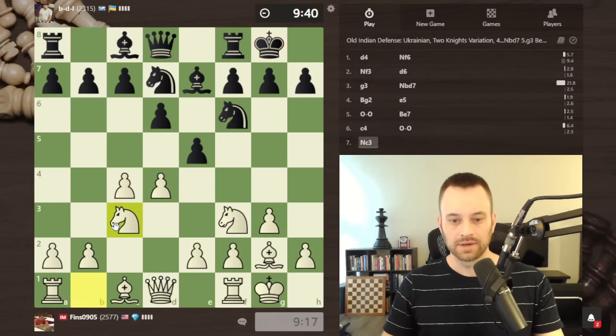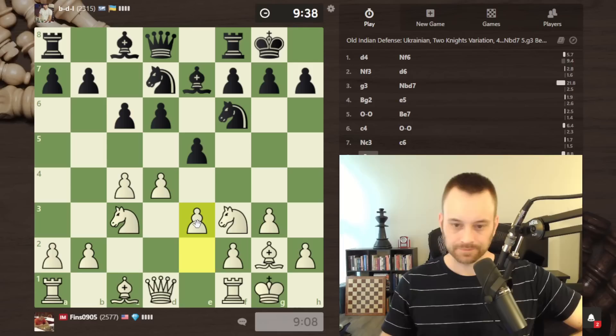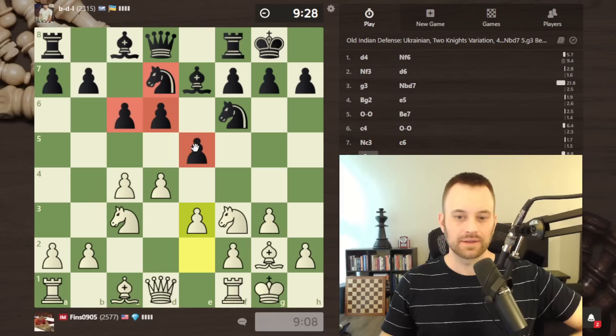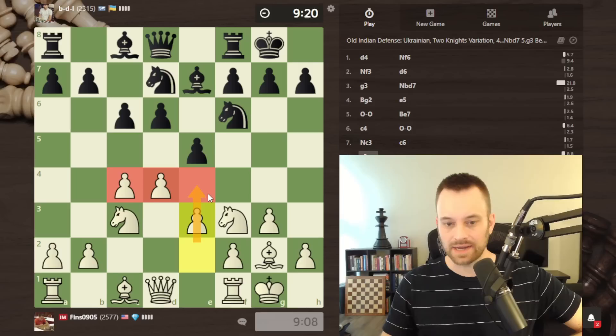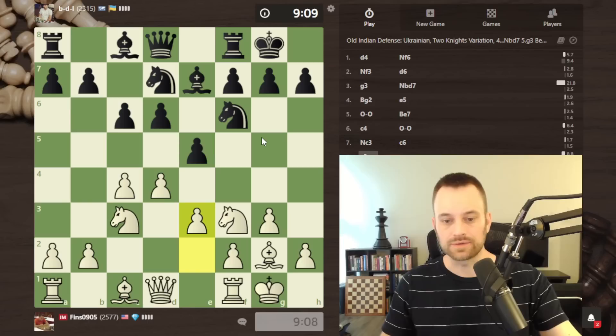Black's adopting an Old Indian setup. Let's play c4 and stake out some space. We really have to be proactive about time management in these 10-minute games. I haven't committed to e4 — I'm actually thinking it might be better to play e3, tempting black into playing e4. Players who adopt this Old Indian setup are sometimes hesitant to play e4.